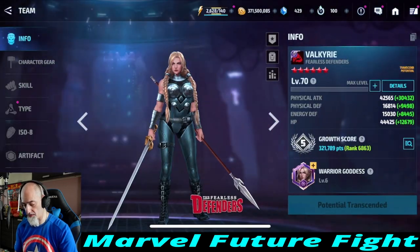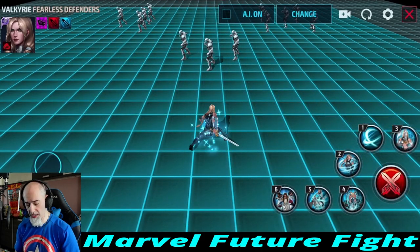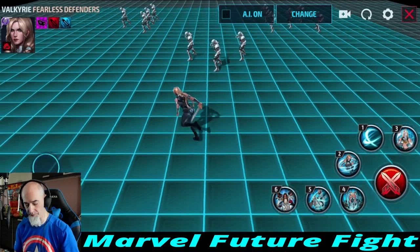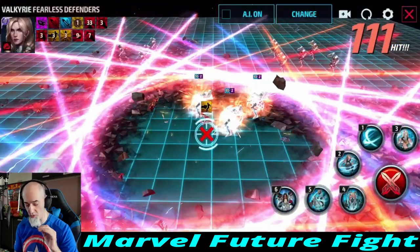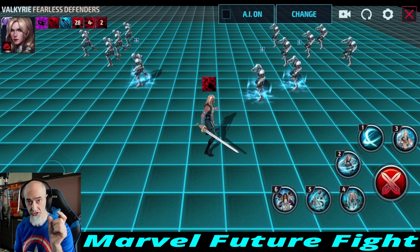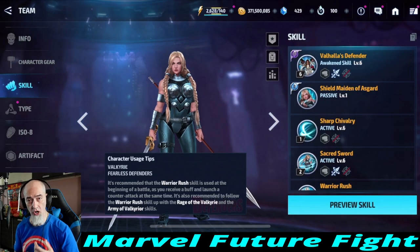Valkyrie's awakened skill has such a long iframe that you can seriously take down two out of the three hits needed to break Ultron out of infinity mode. You have to hit Ultron three different times when he's in ultimate form to get him to where you can start doing damage while he's kneeling down. Look at how long this thing is — he will just sit there and stand still doing nothing while you do that attack.